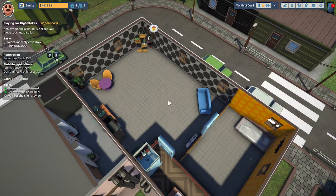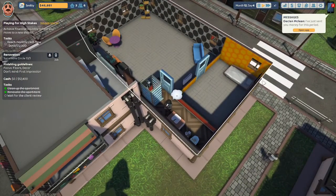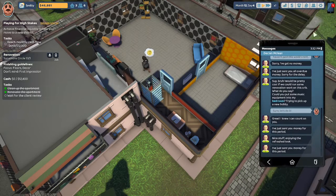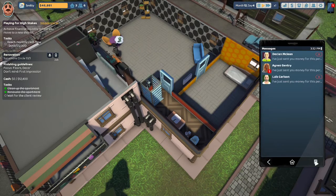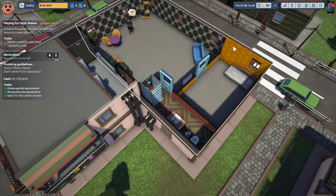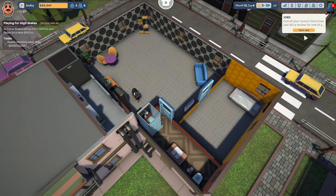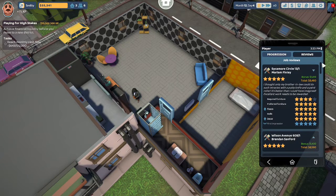She's coming in and going straight to the plants — she loves that ficus. She's walking around the room, checking out the bathroom, and she likes the toilet brush. Declan McLean has sent us money for the period. She loves the coffee maker on the counter, loves her ficus and her coffee, and she loves the overall decor of the flat. Miriam Finlay gave us 5 stars — she says only her brother-in-law could do such miracles with a putty knife and a paint roller: better than she could have imagined, excellent work needs to be rewarded.